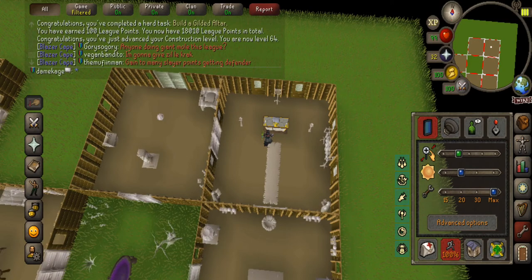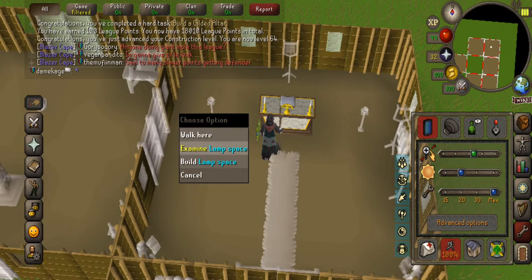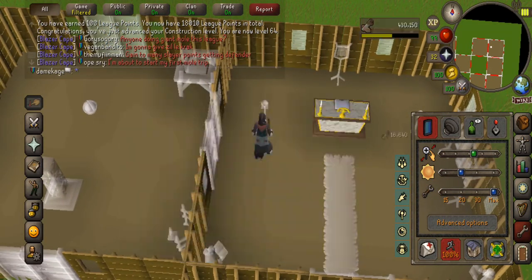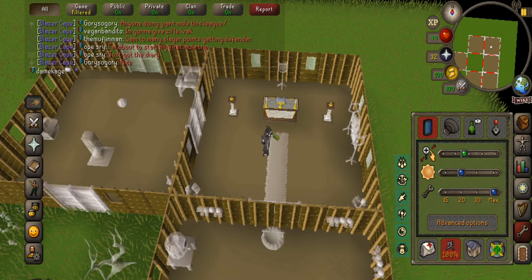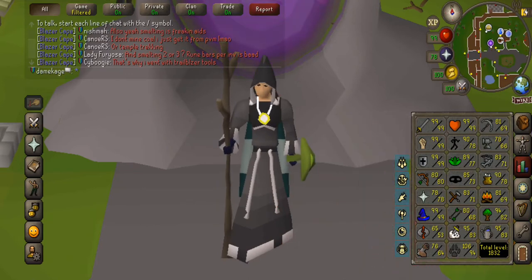Got 64 construction as I completed my gilded altar, which lets me actually work on prayer. I went ahead and made the marble pillars — what's money good for anyway? Managed to get prayer all the way up to level 78 with the bones I had in my bank and the gilded altar.